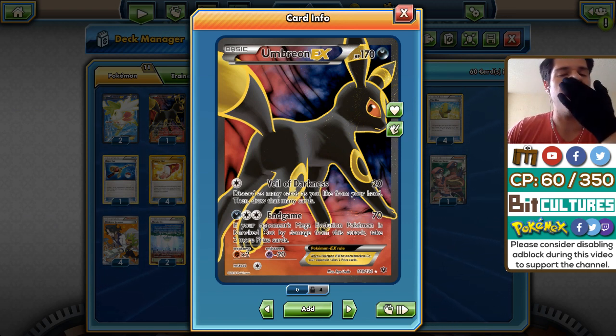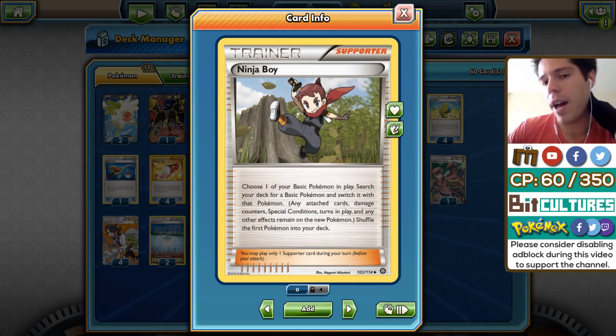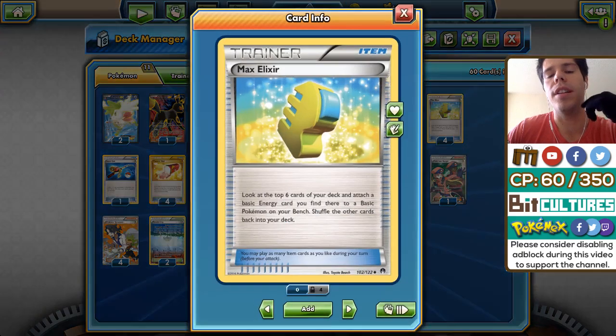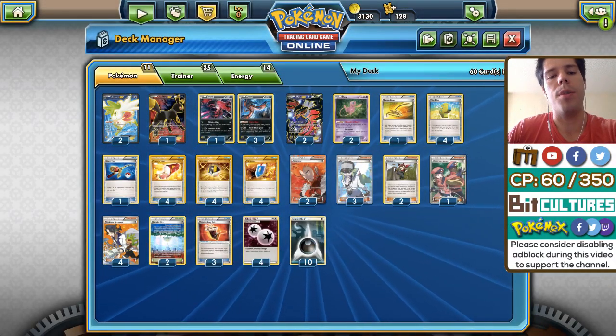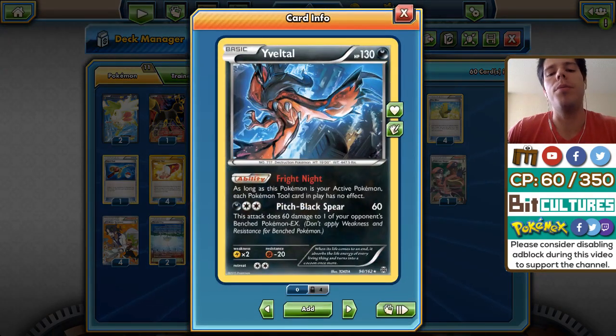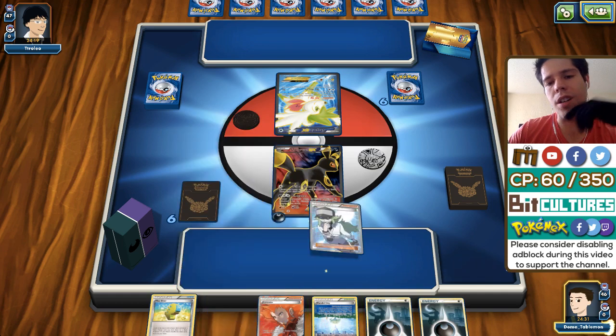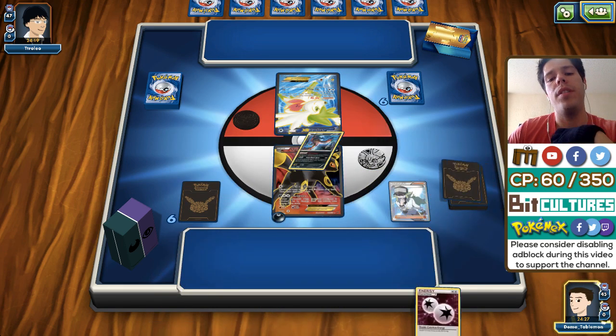Then we have Mew. Mew's Psychic typing is really valuable right now because Mega Mewtwo is highly played — probably one of the top decks in the format. Being able to copy any attack with Memories of Dawn is really cool, especially if you can pull off a KO on a Mega Mewtwo for four prizes. Between Fright Night Yveltal and Mew copying end-game attacks, you can definitely surprise opponents and punish Mega Pokemon players.